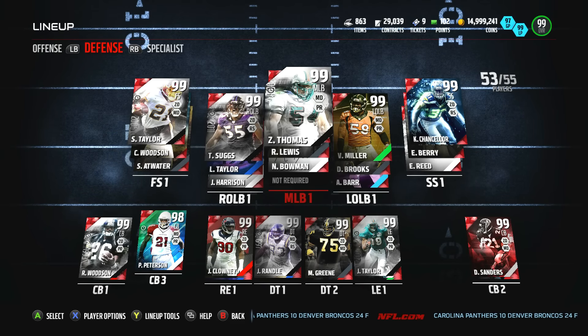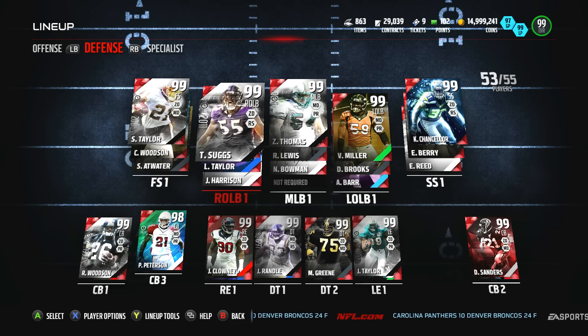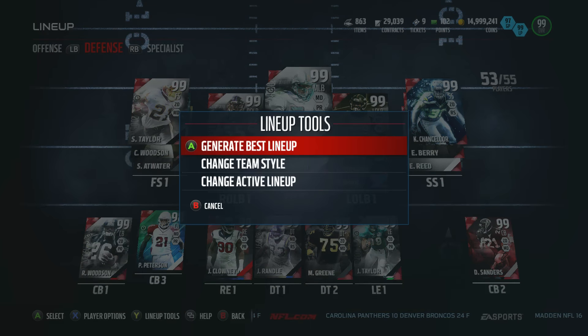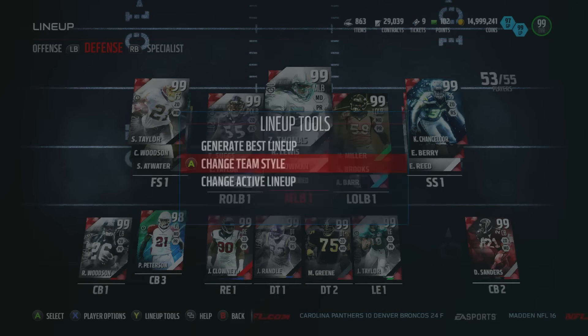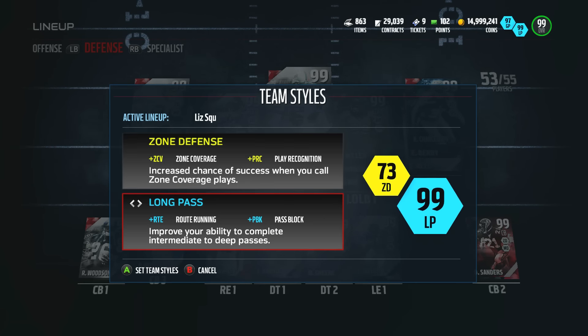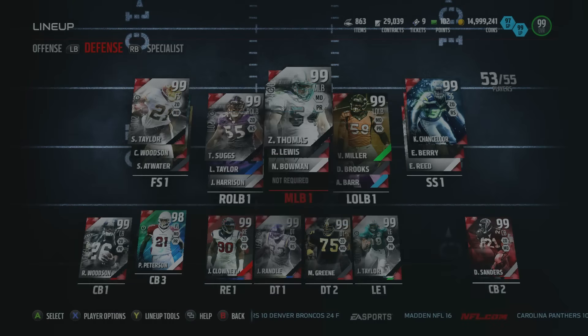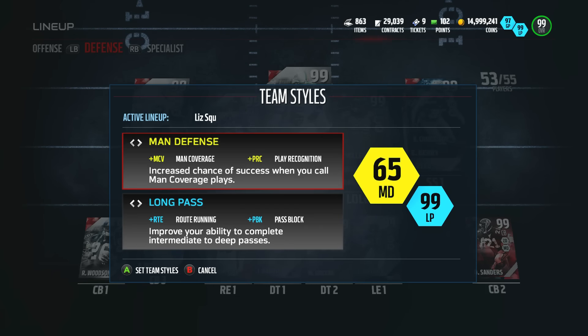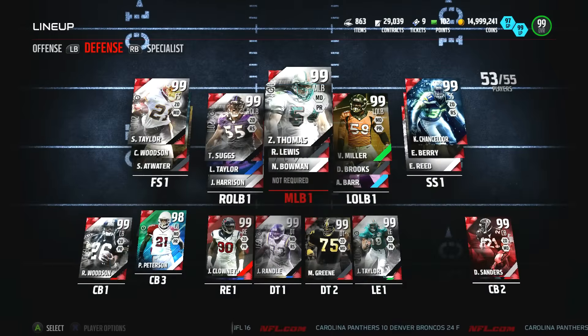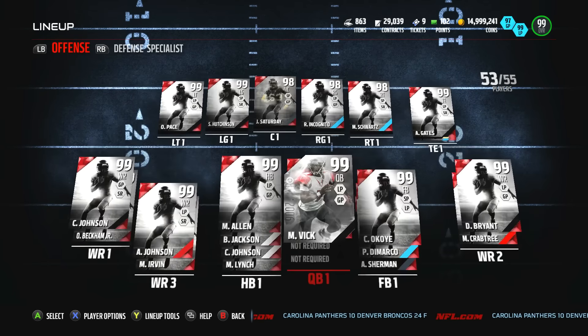But that 3-4 looks like it's gonna be really glitchy, man — with Ray Lewis, Zach Thomas, Suggs, and Miller on the outside. Whenever we get somebody new, let's take a look at our chems. 73 for zone, which means that could be 93 with the plus 20 coach, and then man would be 85. So 93 zone and 85 man, or 99 long pass and 97 ground. I guess we'll keep them the way they are.